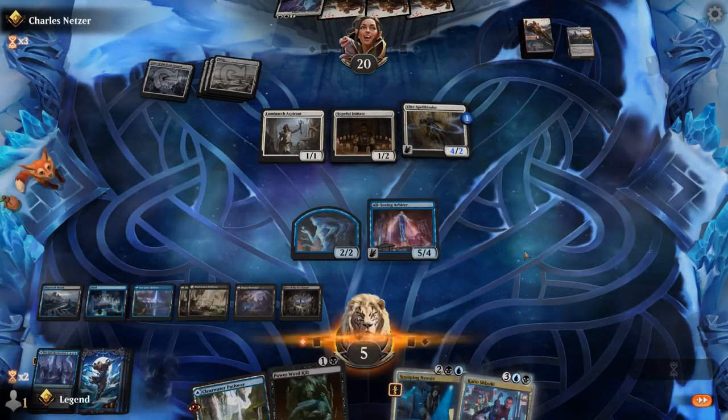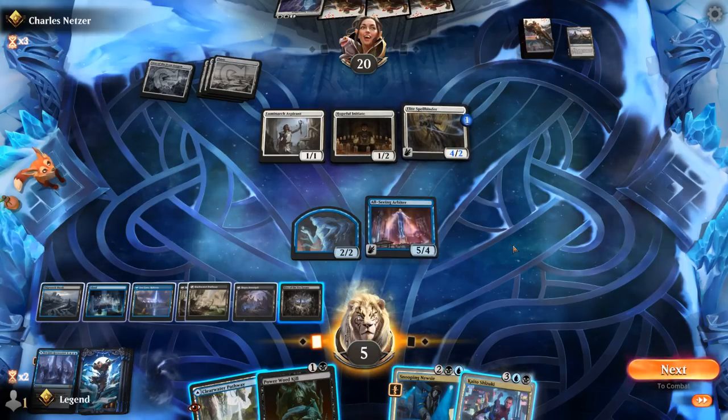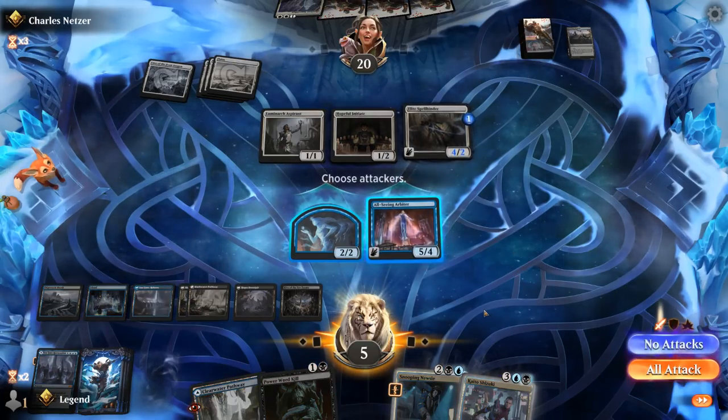Opponent has a lot of cards in hand. Power Word Kill — a nice pickup. So I'm guessing attack, shrink down Spellbinder, keep our Illusion back, and then see what we draw before deciding what to do next.